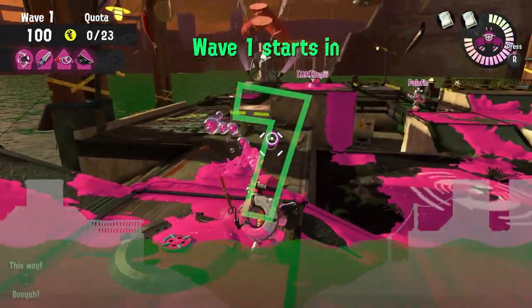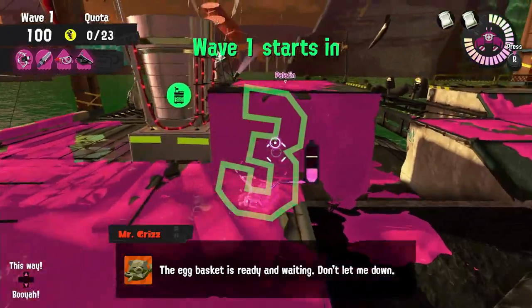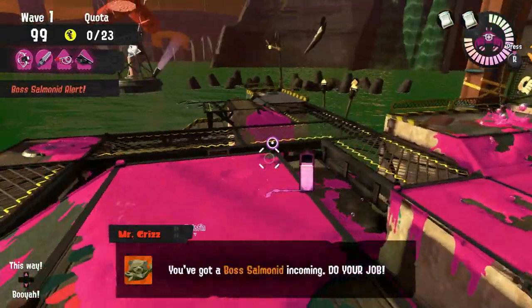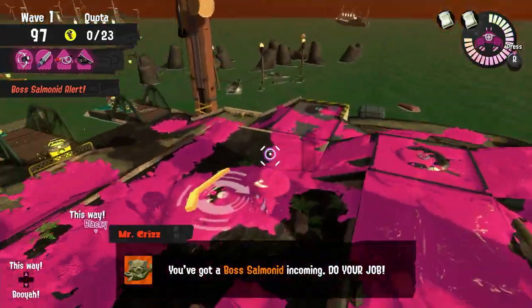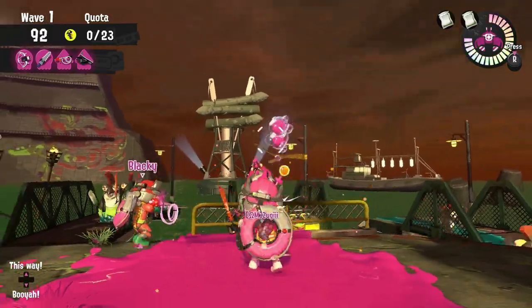Luring has a ton of fantastic advantages, like the ability to stay with your team and avoiding useless deaths on the other side of the map, being able to get the eggs in fast without having to spend extra ink to throw them, and it's overall a very practical and efficient way to play Salmon Run.